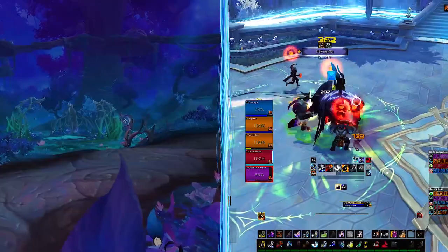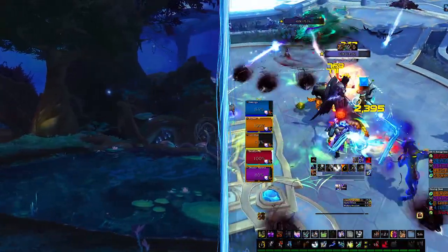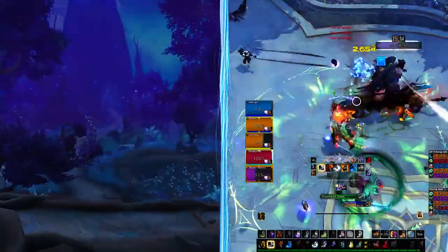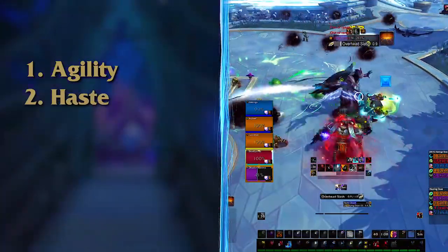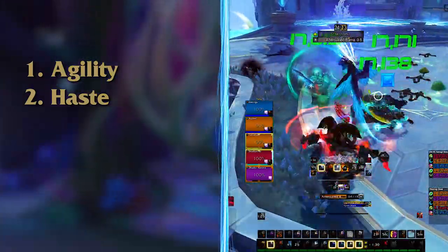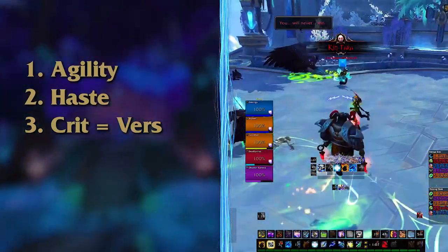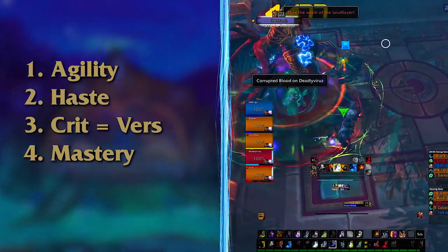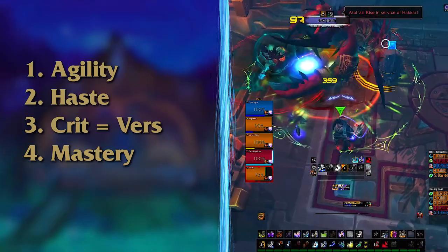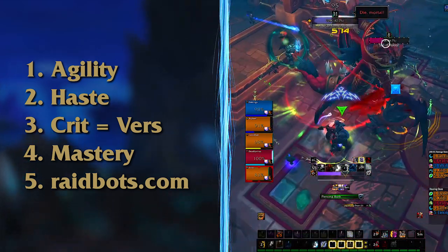Stats have changed a lot in Shadowlands. You received a large stat squish and secondary stats now have diminishing returns at higher percentages, starting around 35%. Stacking one stat too heavily over others will not give you the most DPS. Agility is the best stat, so item level will be the deciding factor when getting new gear. After that, Haste is the next best thing — it reduces your global cooldown and the cooldown of rotational abilities, smoothing out your rotation and increasing DPS. After Haste, Crit and Versatility are fairly close, while Mastery becomes better the bigger the AOE fights are. Simming yourself via raidbots.com is the best way to find out what to equip.